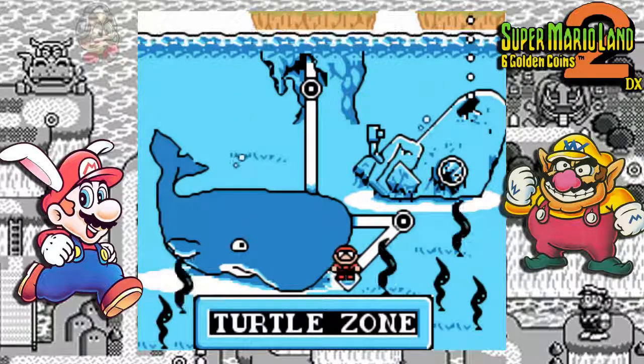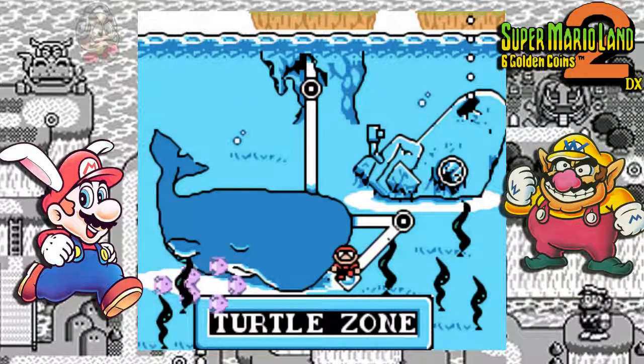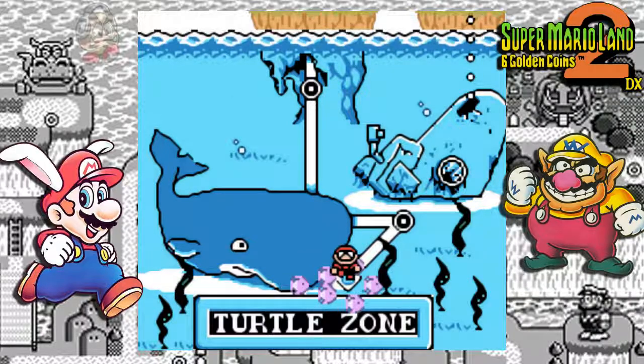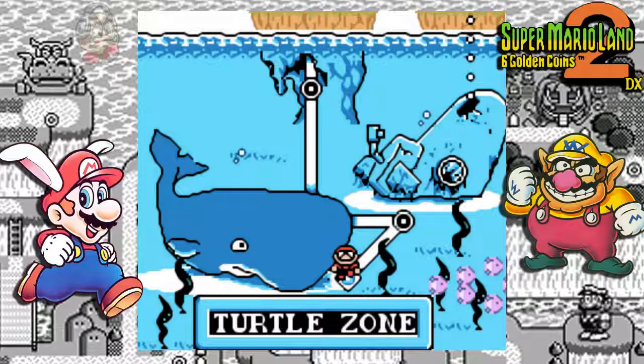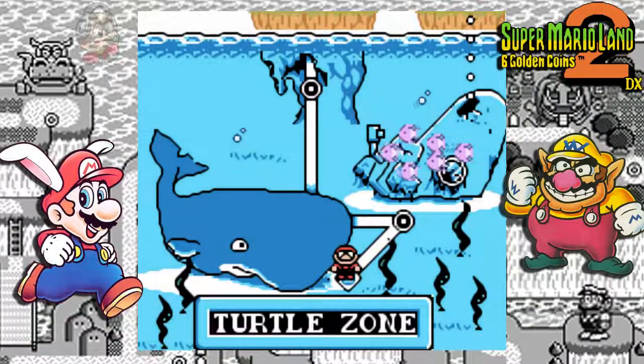I wish there were more of these color hacks for Game Boy titles, especially classic ones like this. So let's continue — we've completed the second level of the turtle zone and even went through its bonus stage. Now it's time to go through the third and final level of the turtle zone, where we're going for the boss. We beat this boss, we get the fourth coin!